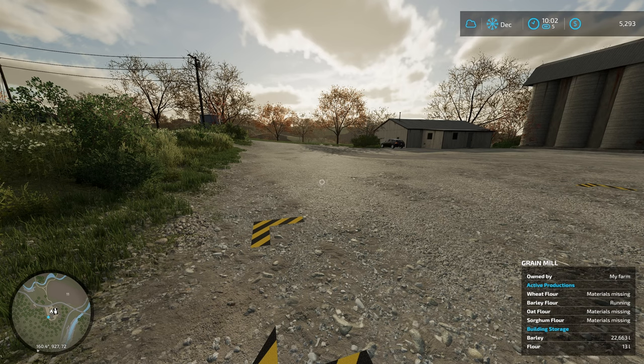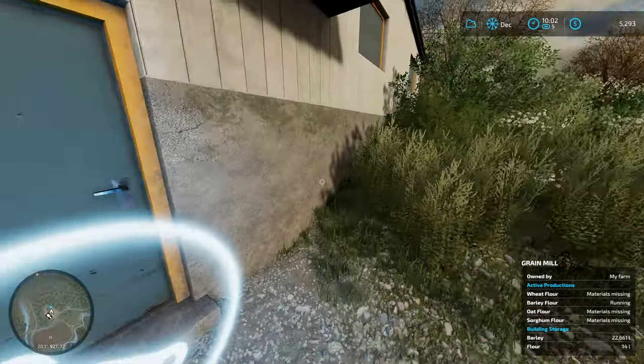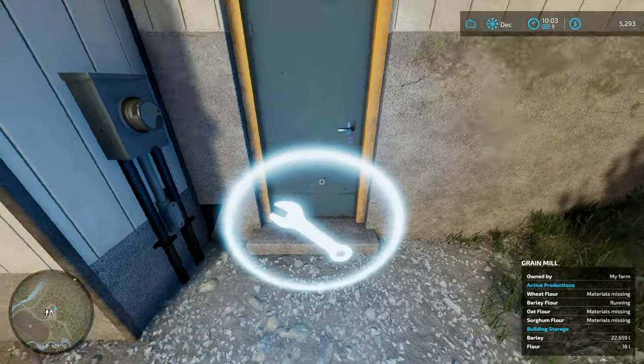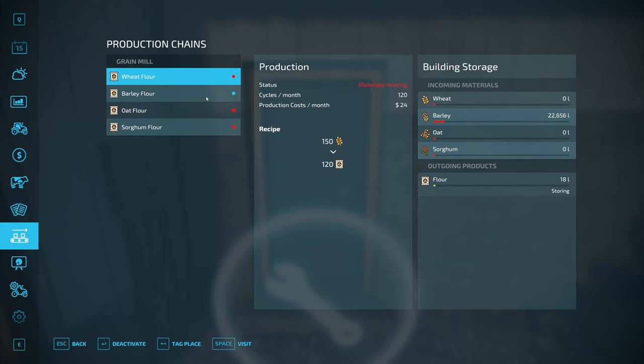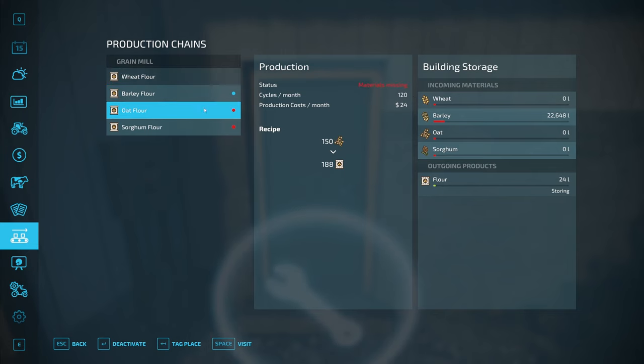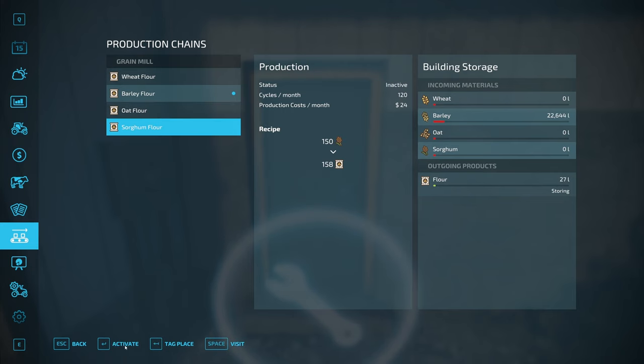Now this wrench, instead of being a buy symbol, brings us into this menu. We don't need to run all of these — we don't have any wheat, so we'll deactivate that. We don't have any oats, we'll deactivate that. We don't have any sorghum, so we'll deactivate that. Now we just have barley — barley flour is the only one running.